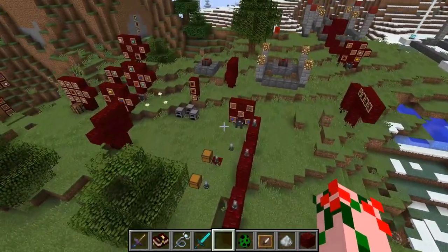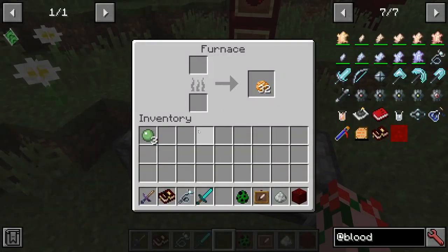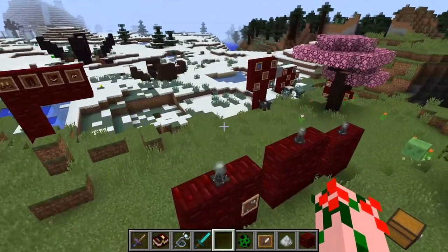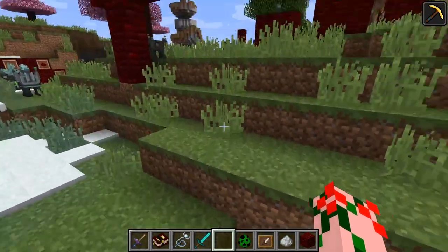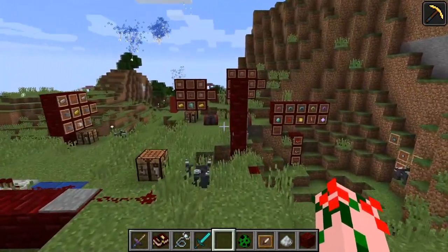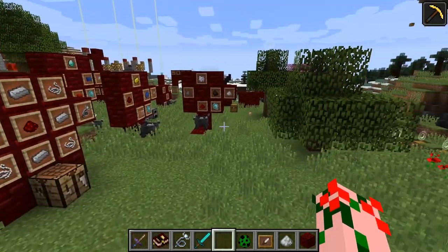You can also have it charge a furnace for you — so it'll cook food. There's another one that makes you mine faster. However be aware of the furnace and mining ones because they draw on your life force. So these are just basic starter things that will help you throughout the rest of the mod.